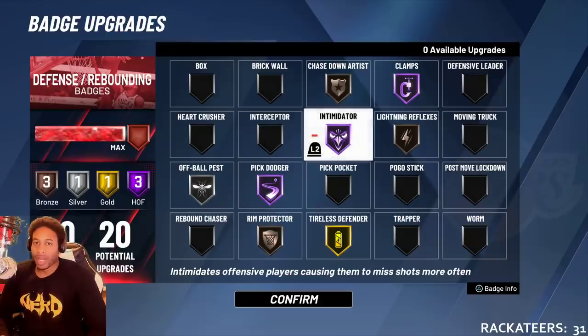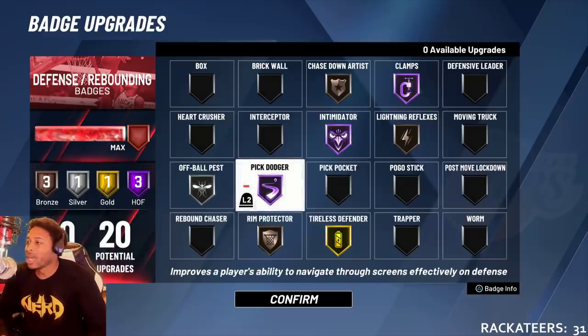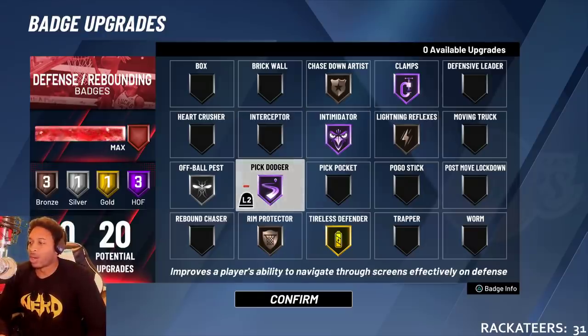Intimidator — I got Purple Intimidator on because every single time I'm close to you, I want that shot percentage to go to zero. I want your chances of hitting the shot to go to zero, so I got that on there.